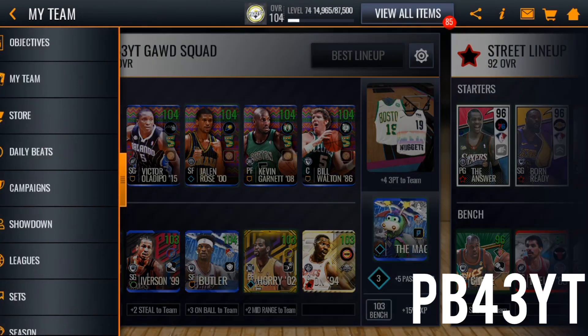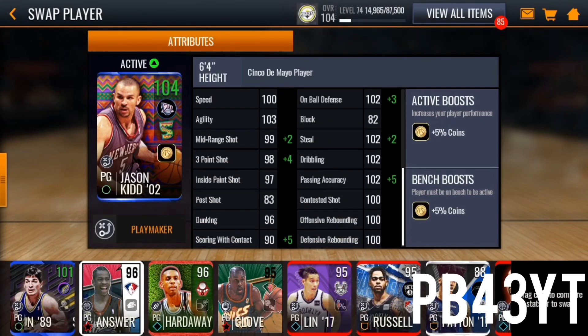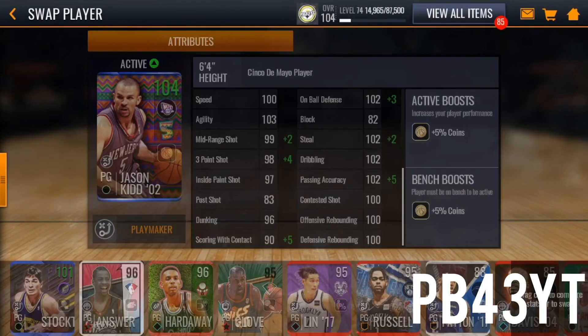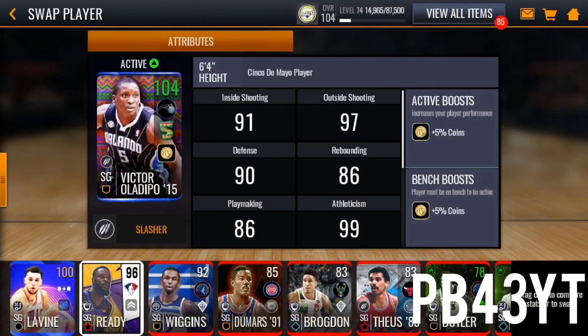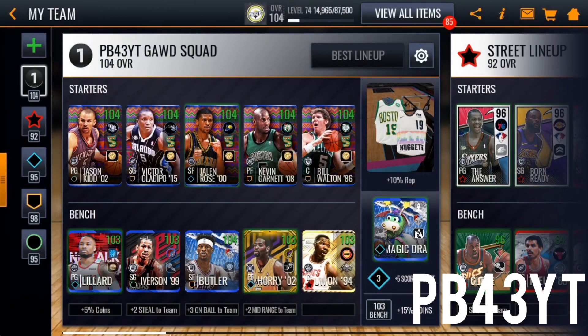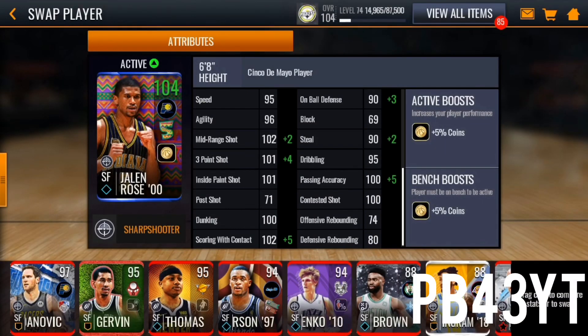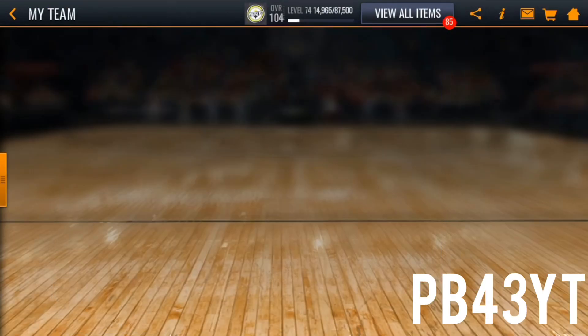We already got a showdown match played. We got Jason Kidd who's pretty good — he's got really good right-side stats. We got Victor Oladipo, just a solid all-around good card. He's actually starting for me regularly; usually I have Jimmy Butler starting. Jalen Rose is still a really good card — he's got crazy shooting stats, nice agility, nice speed, and some nice passing accuracy.